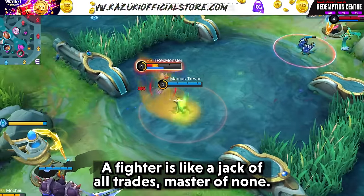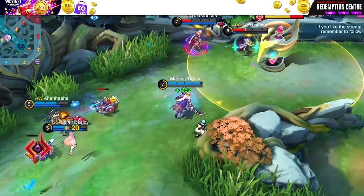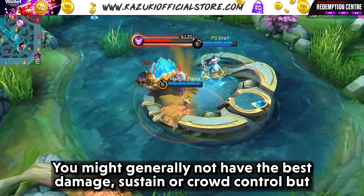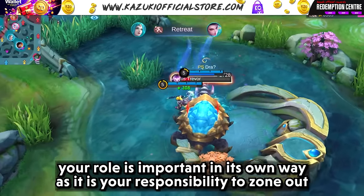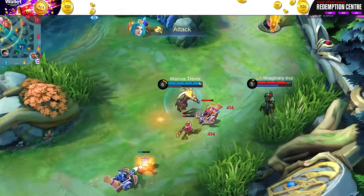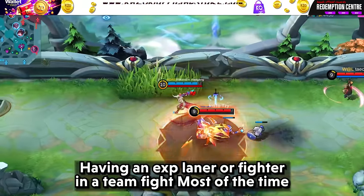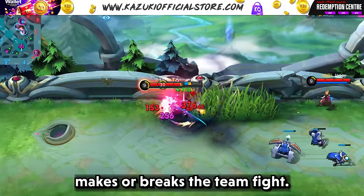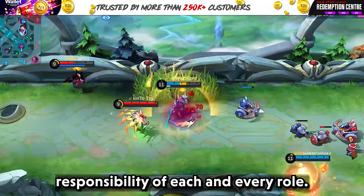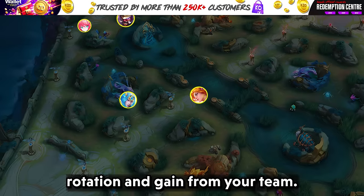A Fighter is like a jack of all trades, master of none. You can sustain relatively well and deal decent damage. You will be at the front of teamfights along with your roam. You might not have the best damage, sustain, or crowd control, but your role is important as it is your responsibility to zone out the enemy and sustain with your tank. Having an EXP laner or fighter in a teamfight most of the time makes or breaks it. The EXP lane is also the most versatile lane, where the fighter carries a little bit of responsibility of each role.